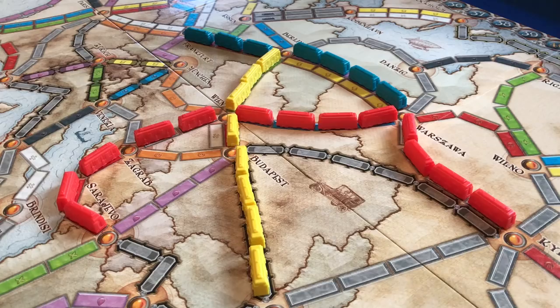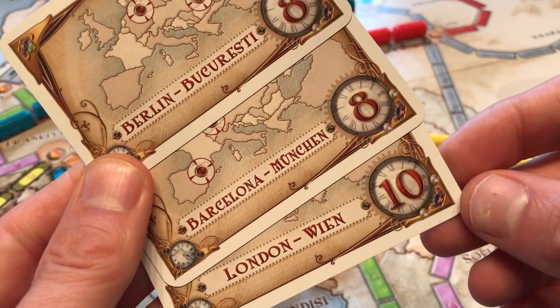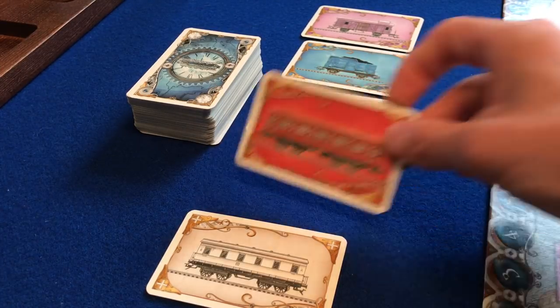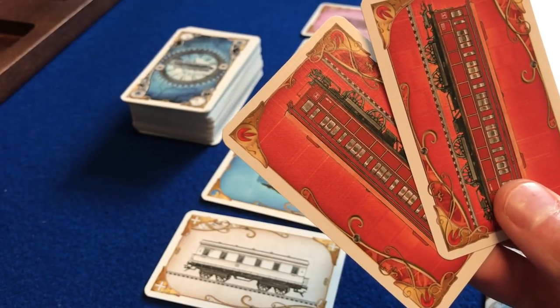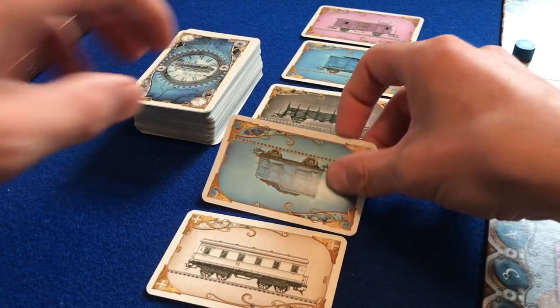Many games feature a pool of resources — a row of cards — that replenishes as cards are taken. As they're selected, a new card is laid from the deck. Ticket to Ride is a game where players place trains across the board to connect distant cities and score points. Placement depends on collecting and discarding sets of matching coloured cards. On their turn a player can take two cards — either from the face-up pool or blind from the top of the deck. As cards are taken, the pool is refilled so the same number of cards is available at the start of any player's turn.